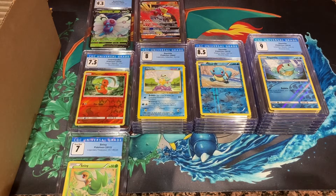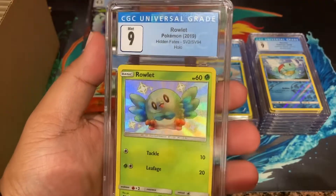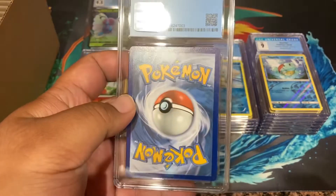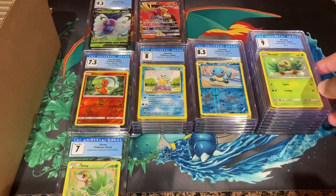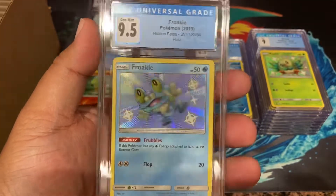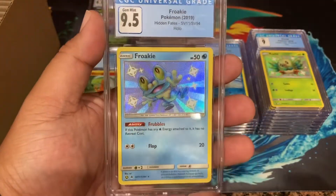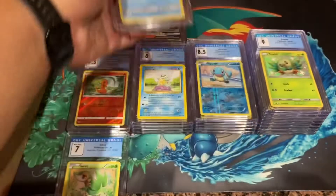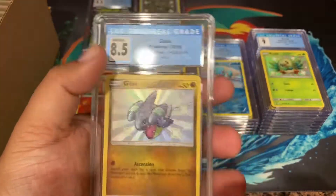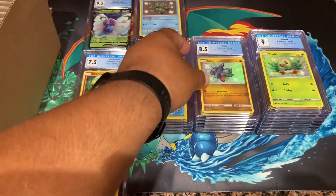Just a few more to go - eight left. Shiny Ralts with a nine right here! That's pretty cool - shiny Hidden Fates Ralts. I think this one is cuter compared to the newer one. Next up, a 9.5 Froakie! He gets ninja colors when he evolves all the way up. I never pulled that Greninja - it would have been really cool. But a 9.5 Froakie - oh that is nice, that looks really cool. Should be Gible next - oh, it took a little hit at 8.5. Still a really cool card.